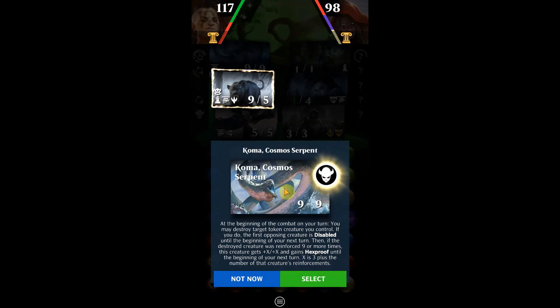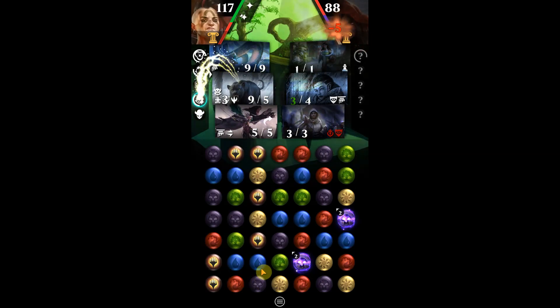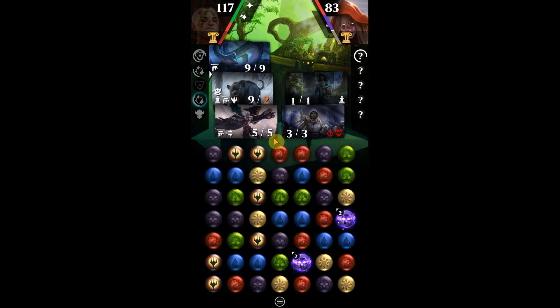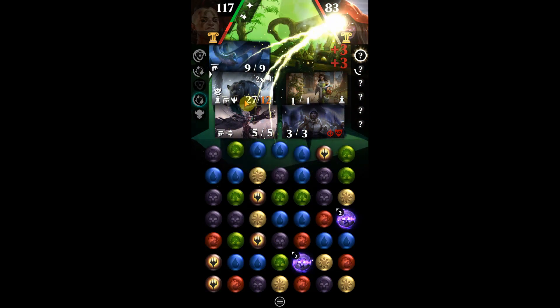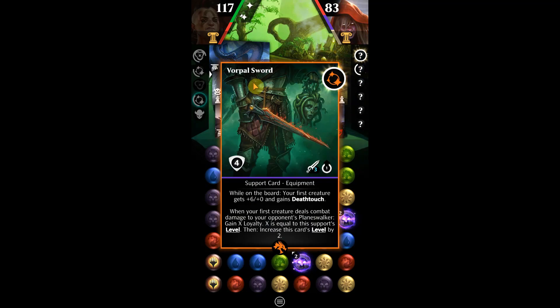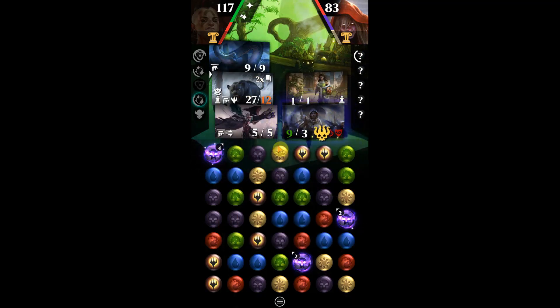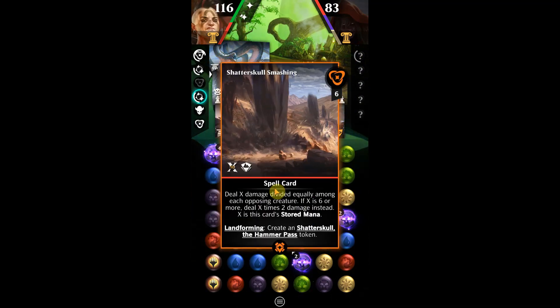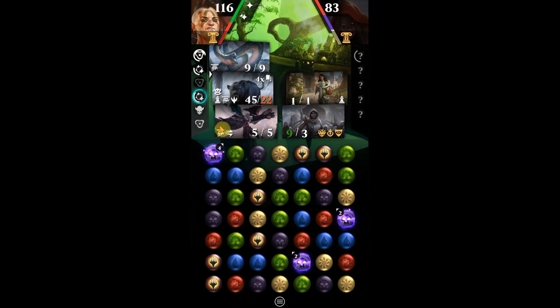At the beginning of combat: 'You may destroy target token you control' — no, let's not do that. I almost got our big cat killed! And you can see big cat is getting bigger — that was the populate ability. Big cat's getting bigger again. Let's see if we get Sika's Chariot down, that'll be nice.